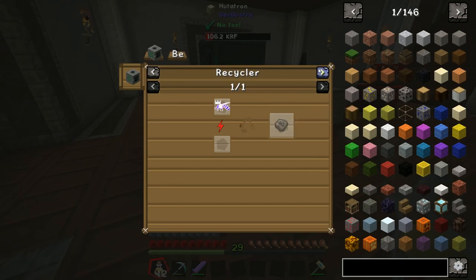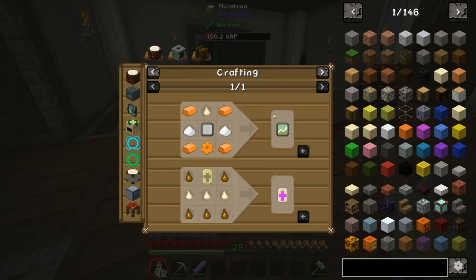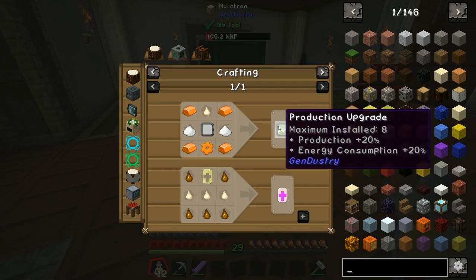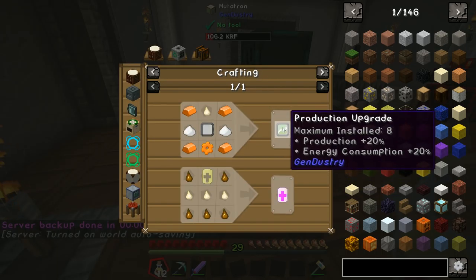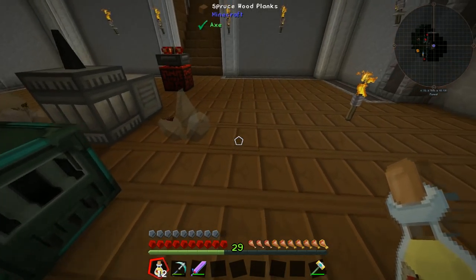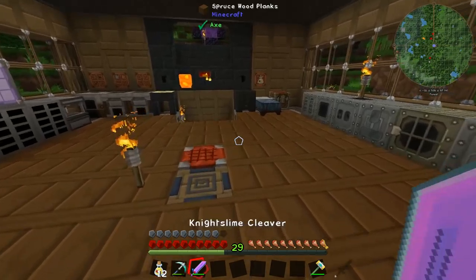The reason I've made the Imperial Queen is because she produces a dripping comb, but more importantly she produces royal jelly, which can be used to make production upgrades for the industrial apiary. These increase the production of the drones — you get more product out of each cycle. The production upgrade adds 20% to production and you can install a maximum of eight of them, so we can get a bunch more simmering combs and royal jelly.